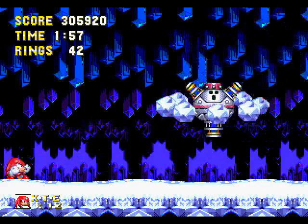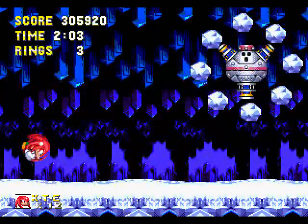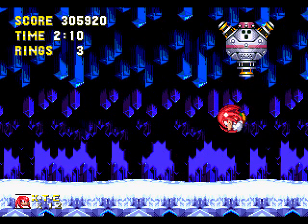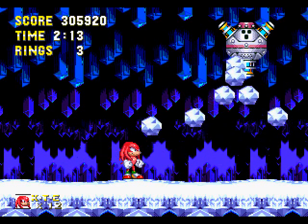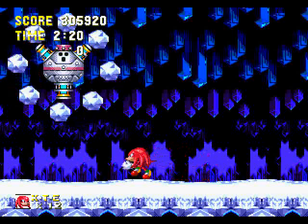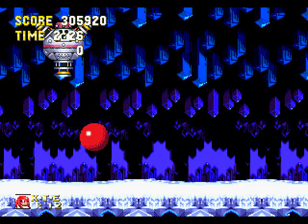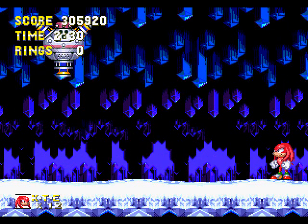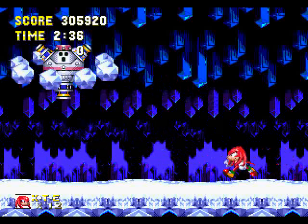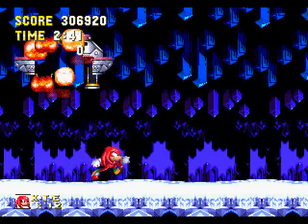Now we're actually gonna have to use strategy on this guy. And that's the strategy we don't wanna use. He throws those things and they pretty much fall down, and of course he picks them back up again. Got some more hits on him. Pretty much just dodge him while he's doing that, and then hit him with the spray can. That's it for him.